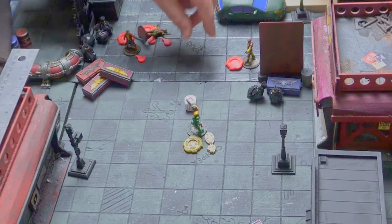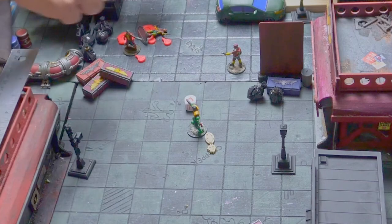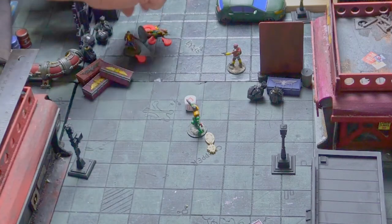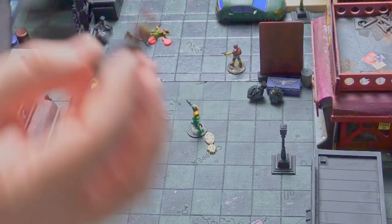So we have one ganger incapacitated, one ganger injured, one ganger perfectly fine, and a ganger about to appear behind Kinsey. A little bit of table cleanup and we'll get into turn two.